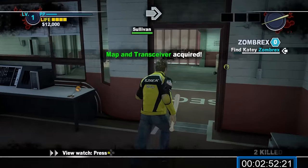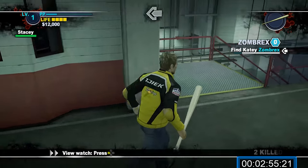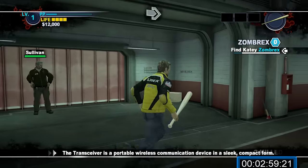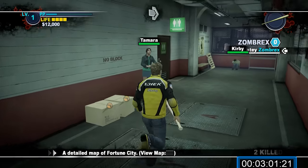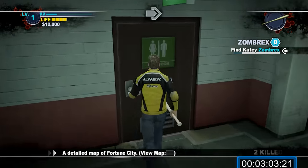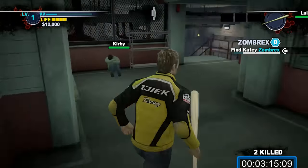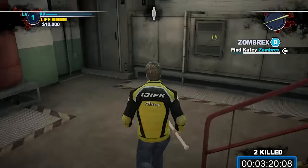First things first: we need to get Katie Zombrex. If you don't get Katie Zombrex, it's a game over. We need to get one and give it to her around 7am every single day — you physically have to be in the security room during these times. The first dose here is easy enough to get. You can use the washroom to save if you wish, otherwise head down to the ventilation duct and back into Fortune City.